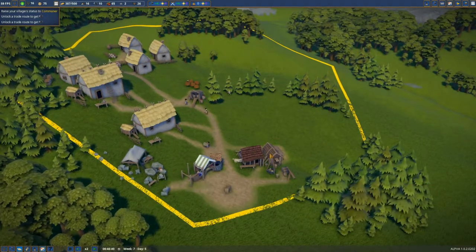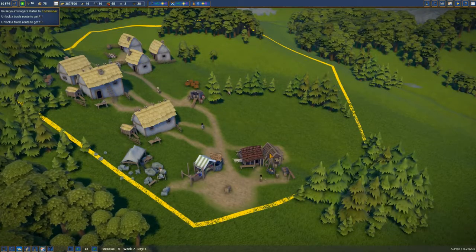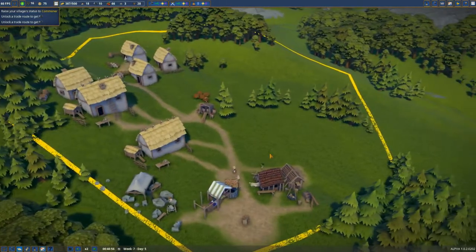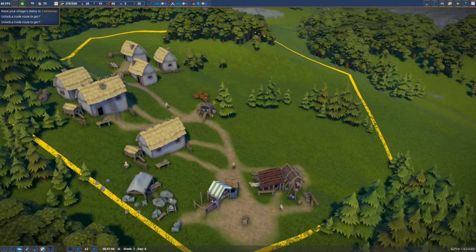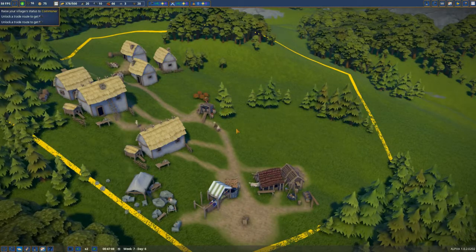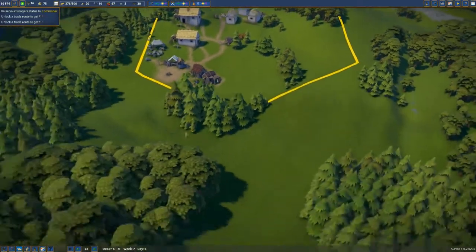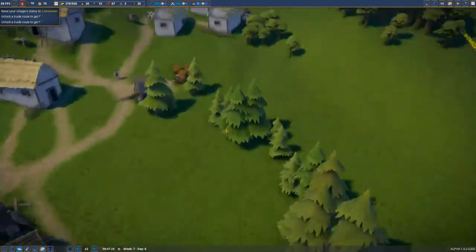We are running out of forestry, like we knew anyway from episode 1. Hopefully we're not going to run out of trees because it does look like we may do. But we'll have to see how we go. I want to try and expand it down here — this is the next bit I want to go, but we might run out of bushes by then as well.